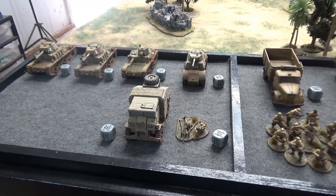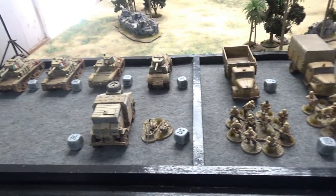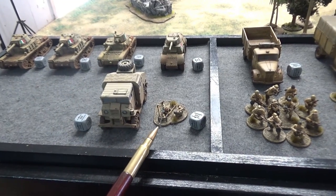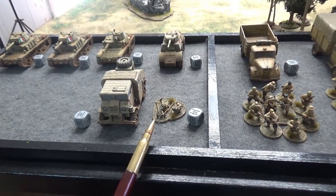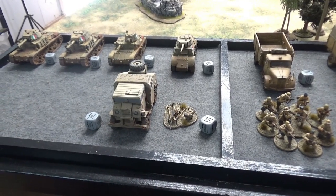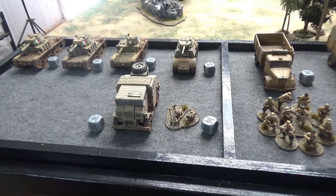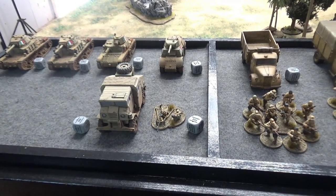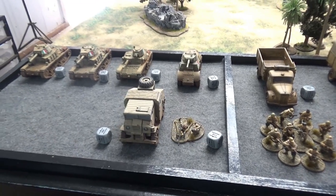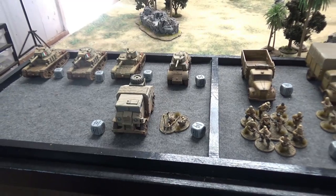The Italians have several special rules from the North Africa book. Prudente means infantry take an extra minus one to all order tests, which is horrible. Testardo means they are stubborn. They have poor officers, though there are no officers in this list so that doesn't matter. Zari means AT guns can forward deploy — the only AT gun is the Elefantino. Avanti means infantry can reroll failed advance or run orders if winning, though we'll just eyeball whether they're winning when that comes up.